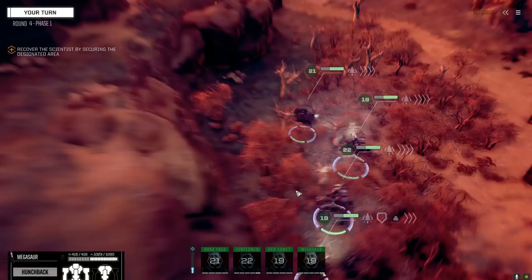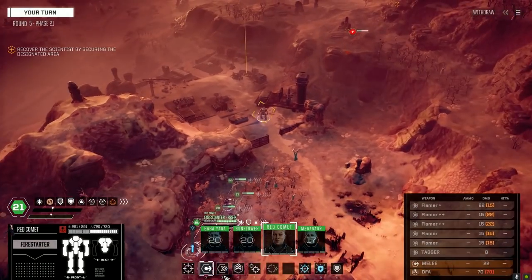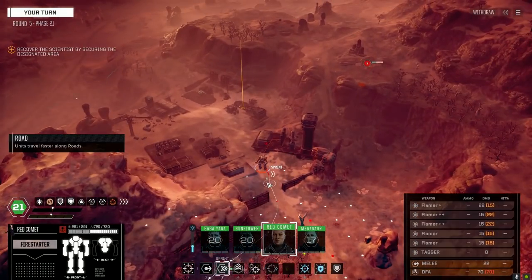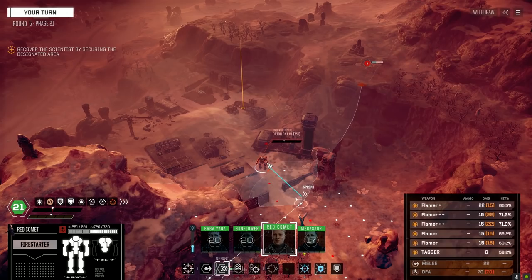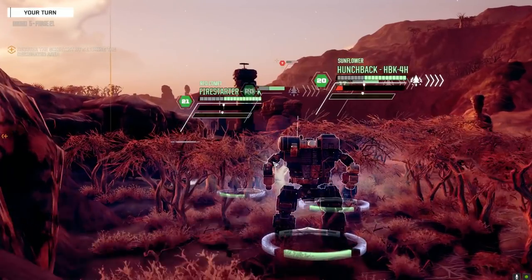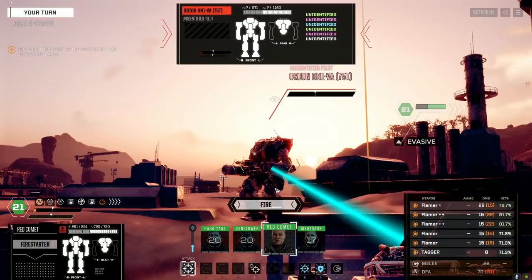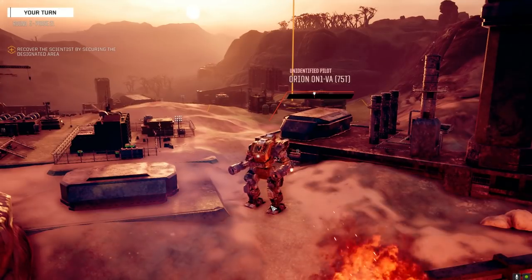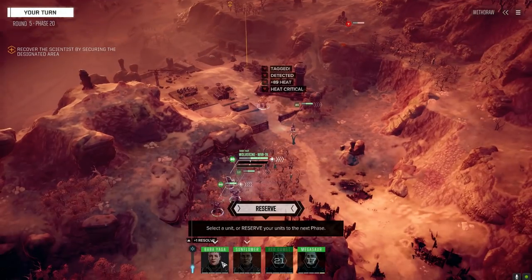He's in killing range now — let's light him up! That will block the door so let's get over here. Not quite the perfect range but good enough — let's light him up. Firing — TAG all of them hit! He's nice and toasty now.